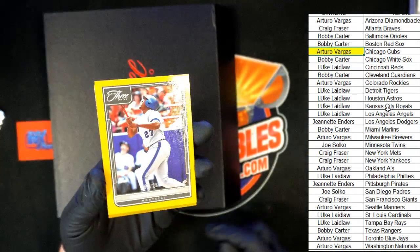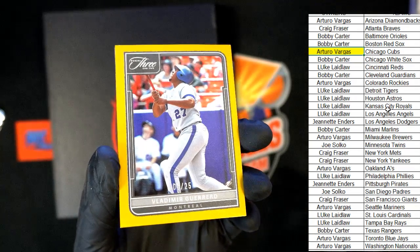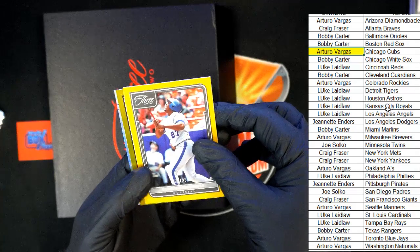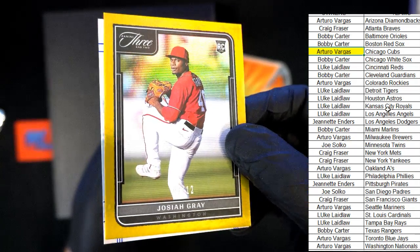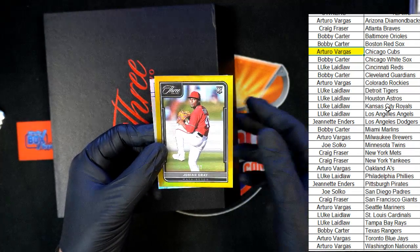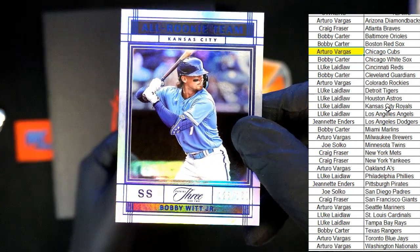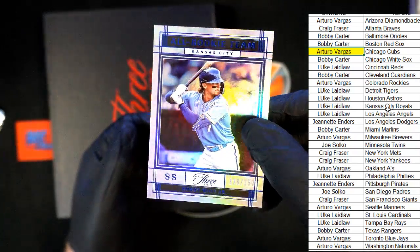It's a Vlad Guerrero Senior — my hand's a little shaky. That is numbered three of 25. Nationals — the Expos turned into the Nationals. That's a Nationals one. Here is Josiah Gray and it's another Nationals — this is numbered to 12, Arturo. So you're doing pretty good here in the box break, man. You've got a nice rookie card, Josiah Gray, Vlad Guerrero Senior. Here is the third one — it's a Bobby Witt Jr.! Nice, so that's Kansas City Royals. Luke hits a very nice Bobby Witt Jr. — all rookie team!